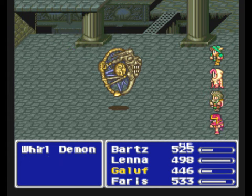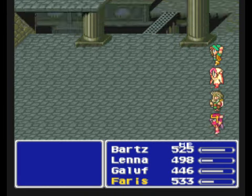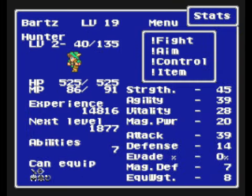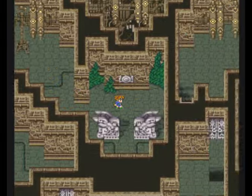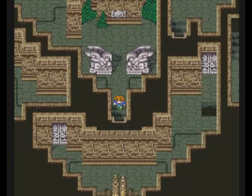Another nice thing about Whirl Demons is that they can sometimes drop Darkness Bows, which is a slightly better weapon for Bards. It doesn't have any elemental affinity and can sometimes inflict Darkness, but nothing I'm really interested in. We're not quite at level 20 — we're quite a bit behind where I thought we would be. I guess I overcompensated for being overleveled to begin with.